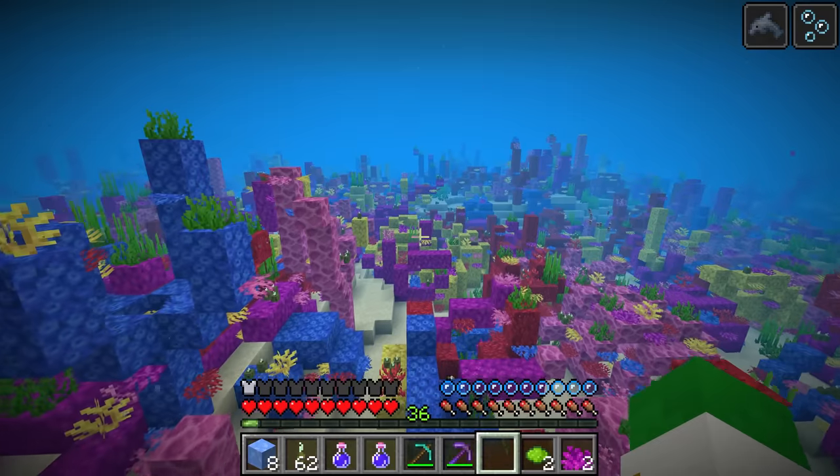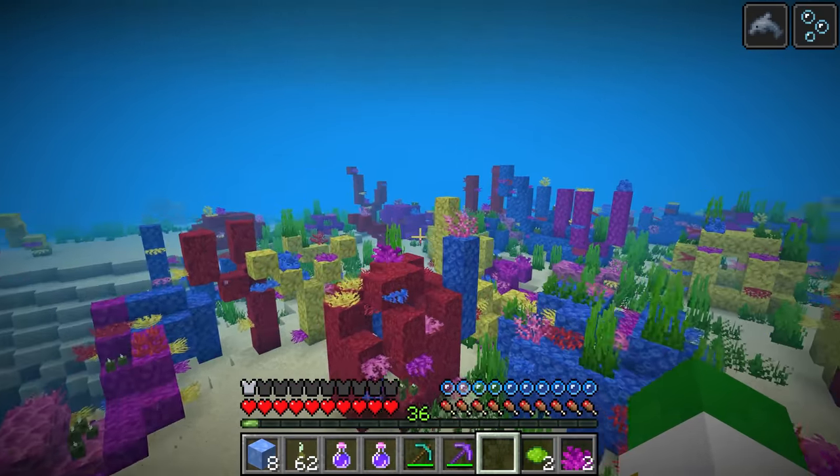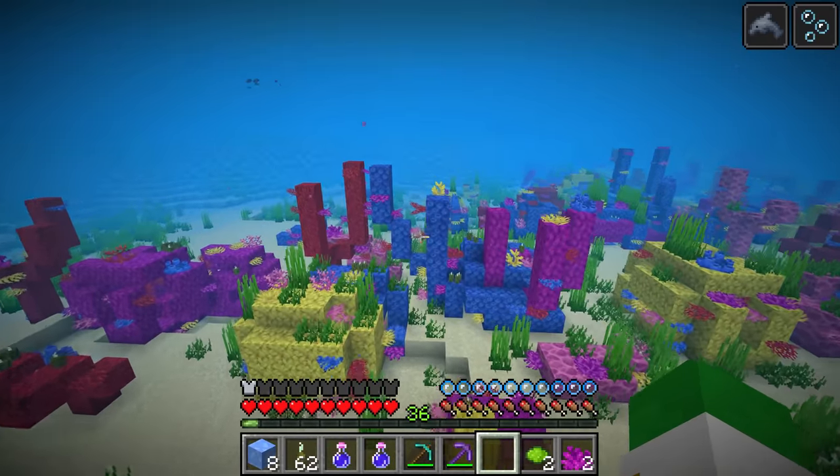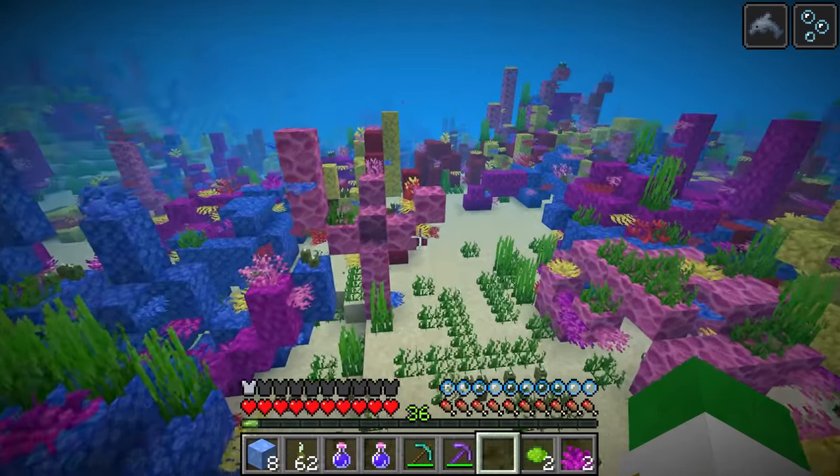No drowned will generate inside of the coral reef. Every other ocean biome will have the drowned in it, but the coral reef will not. So if you're right in the center of a coral reef, it could be a perfect place to throw down a conduit and make an underwater base.